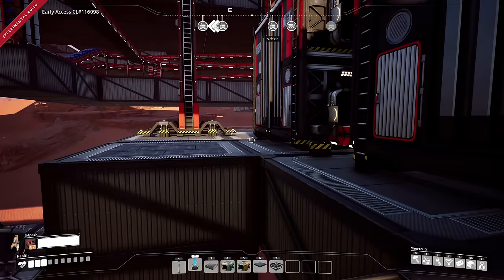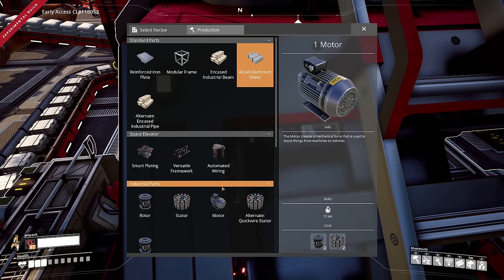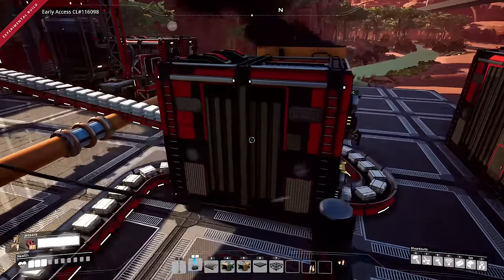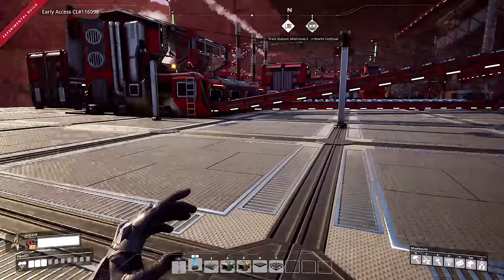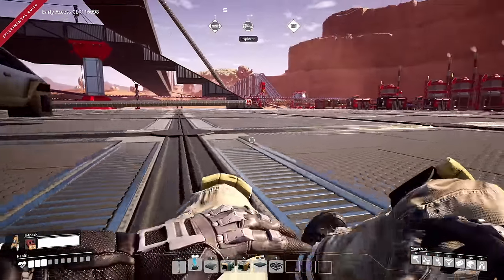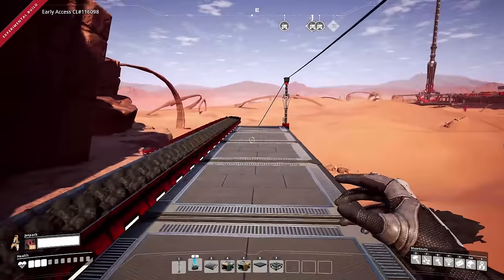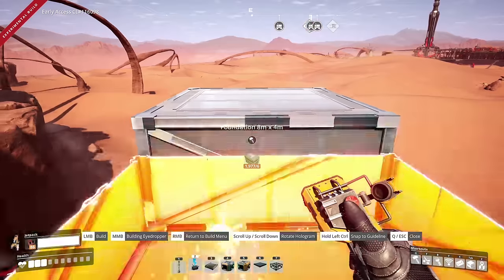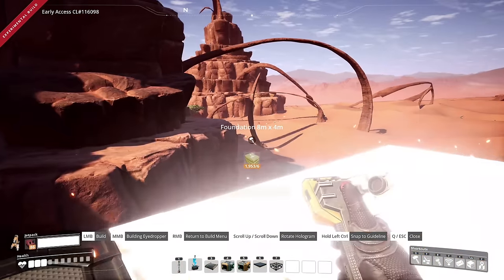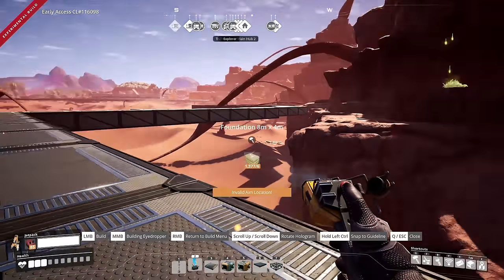We need to get some quartz stuff going because we don't have any oscillators being made. The oscillator is actually in the manufacturer - we need to make a bunch of quartz crystals and a bunch of silica. Let's get some foundations built out to that point and drag power over there as well. Lucky for us I already have this area of sulfur being brought out here and it's actually fairly close to the quartz area, so we'll bring these foundations all the way over to the quartz area just around this mountain.